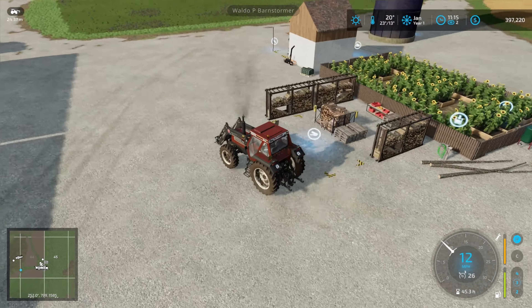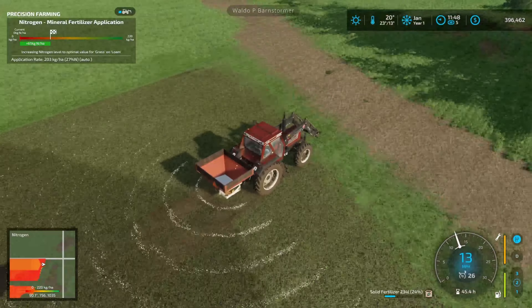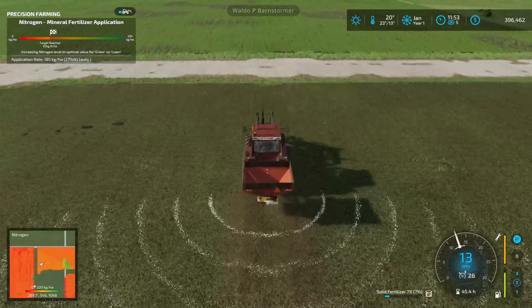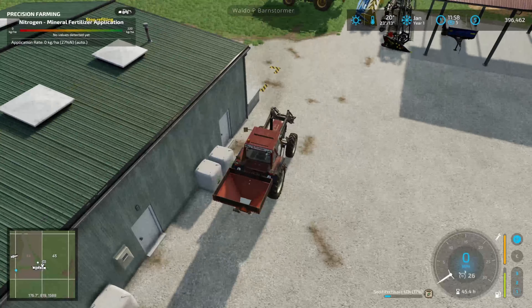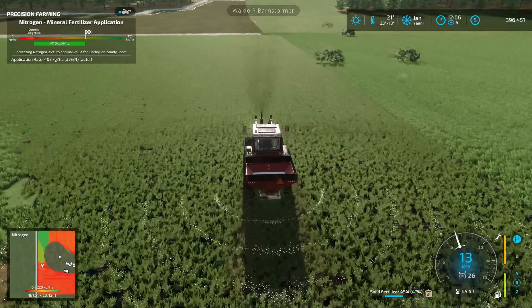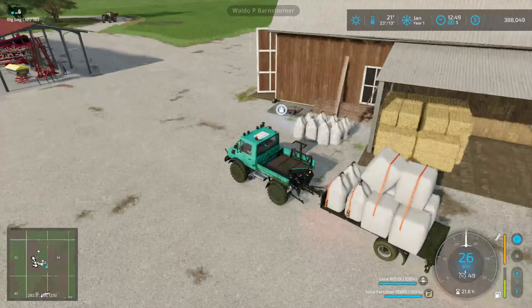We're up to just under 400,000 now — a good start to the year. I'll get some fertilizer in and get the fields ready to go for next year. It's going to be a lot of work on the fields today. A few of them need topping up with fertilizer, doing lime spreading and all that kind of stuff, just getting things ready for seeding once spring comes.